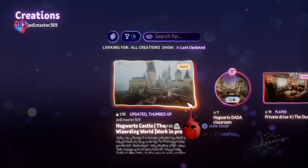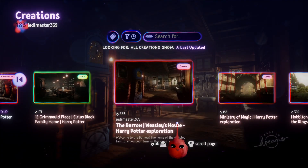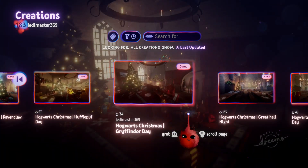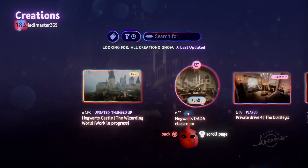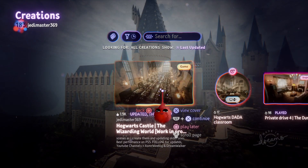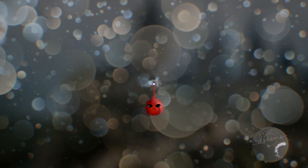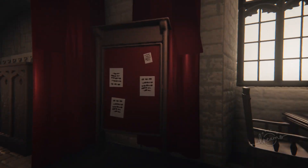Let's see what else there is. Got Privet Drive, Grimmauld Place, The Burrow. Ministry of Magic could be a good one. Three Broomsticks, Hogwarts Christmas, Ravenclaw, Hufflepuff, Gryffindor, Great Hall. I think this is the full area. Still got plenty to explore. And here we are — this is quite a good place to start. We are in the Gryffindor Common Room.